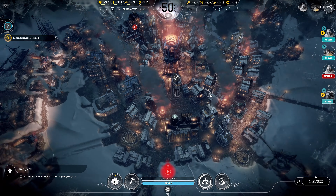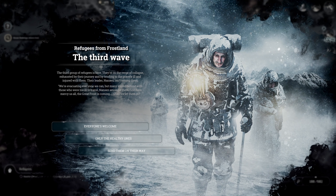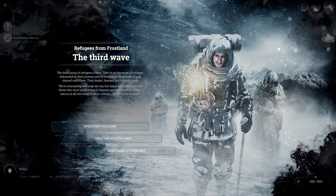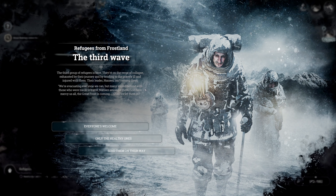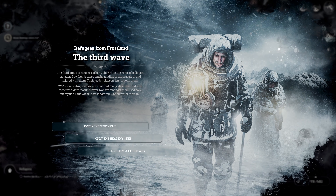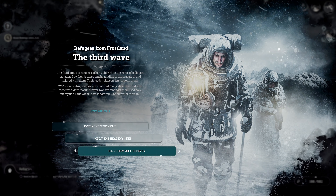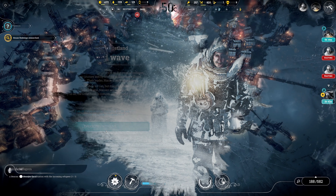Time passes and a third group of refugees arrives. They're on the verge of collapse, exhausted from their journey, tending to the gravely ill. The leader Nansen isn't among them - he stayed behind with those too ill to travel. That's 60 people, 50 of them gravely ill. I think we can manage - let's try and save everyone we can and welcome them to the faith.